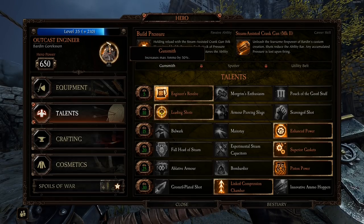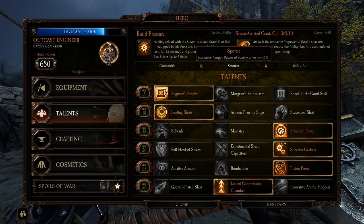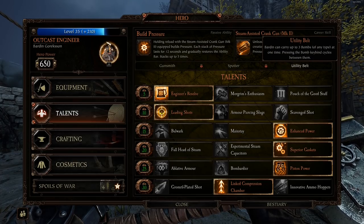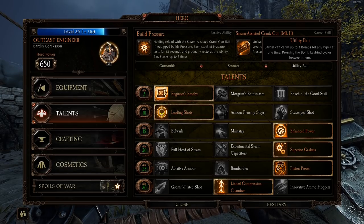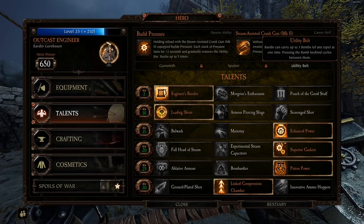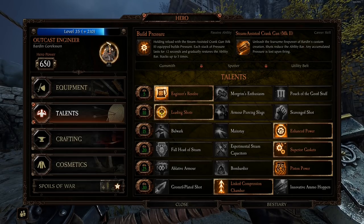He's also got Gunsmith — 50% more max ammo. Spotter increases ranged power of nearby allies by 10%, which is really cool. And then Utility Built: Bardin can carry up to three bombs of any type at one time, and pressing the bomb keybind cycles between them. Pretty cool. He's got some interesting stuff — he's a pretty unique character.